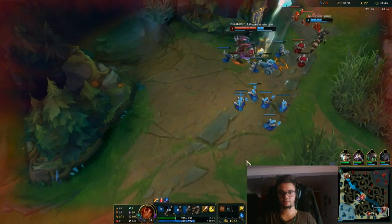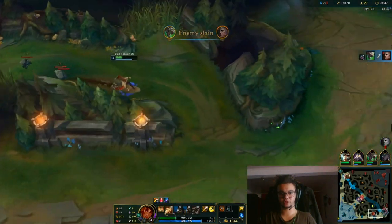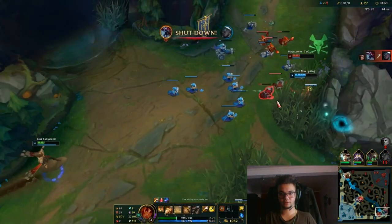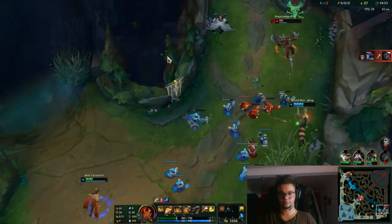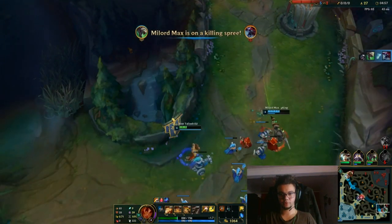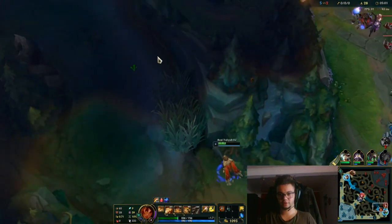I see Cho'Gath moving towards bot lane, so I'm actually rushing there as fast as I can. Never mind — I'm apparently useless for this bot lane. They're actually destroying the enemy.